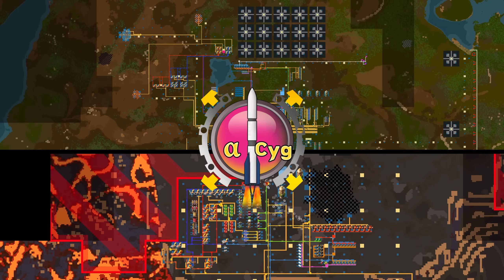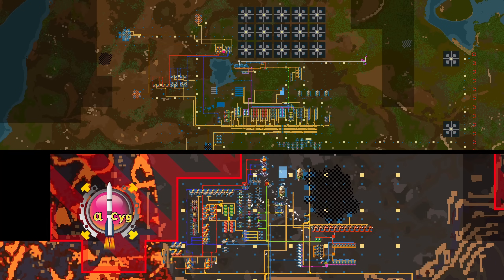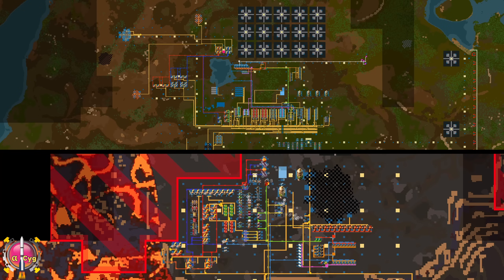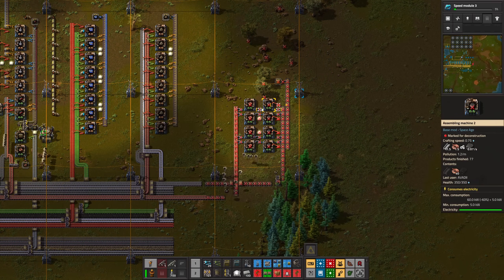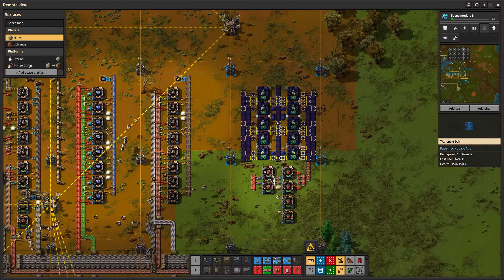Hello dear viewer and welcome to another installment of my 1 million signs per minute attempt. Last time we set up a volcano space and transformed Vulcanus with foundries and big mining drills. The next planet I want to go to is Gleba, so let's start the preparations.